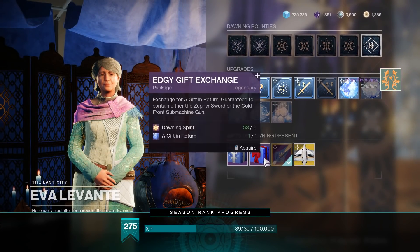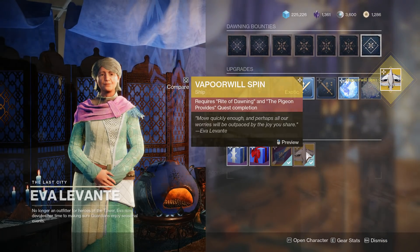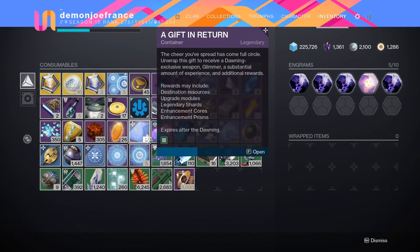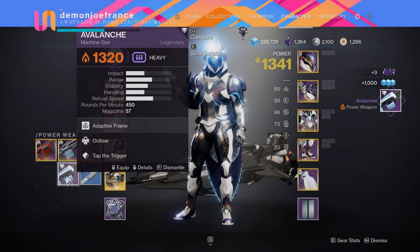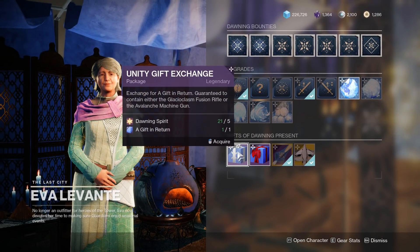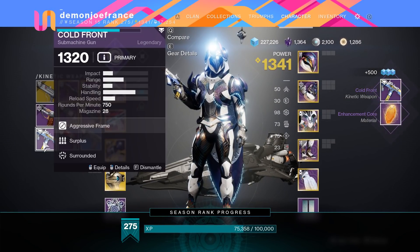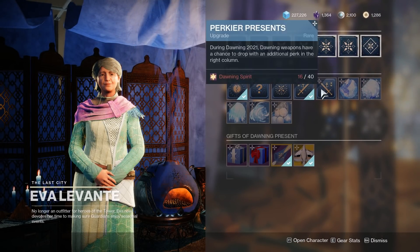Now that we've covered the two main quests, how to farm Dawning Spirit, and how to farm Dawning Essence, what's left to do? Focus farming the Dawning Weapons, of course. When turning in cookies to your vendor of choice, you'll receive a Gift in Return loot box. You can open it for upgrade materials and Dawning loot, but you can also take it to Ava Levante and, with a little Dawning Spirit, focus farm which Dawning Weapon you want from a pool of two. The Unity Gift drops the Avalanche Machine Gun or the Glacioclasm Fusion Rifle, and the Edge Gift drops the new Stasis Zephyr Sword or the Cold Front SMG. Get your Dawning upgrades first to make God Roll hunting easier.